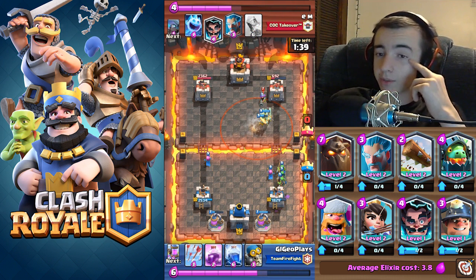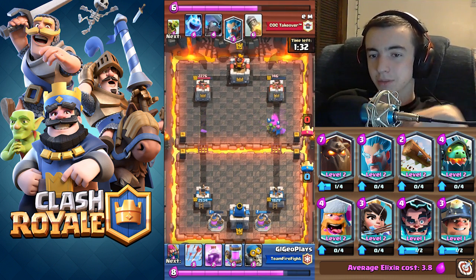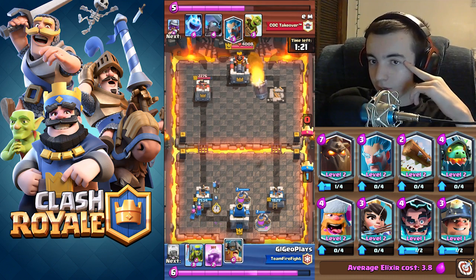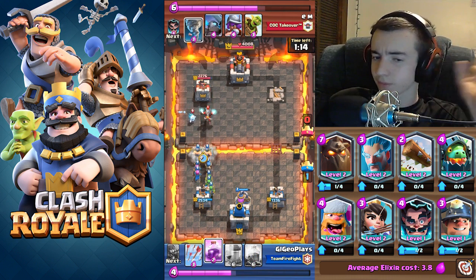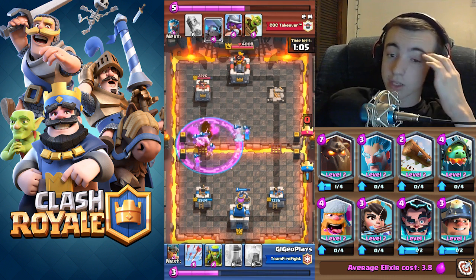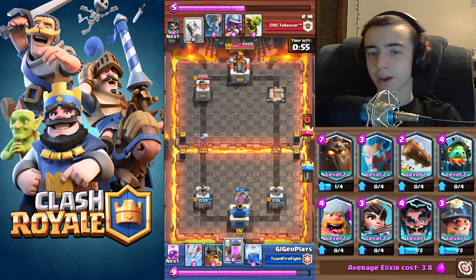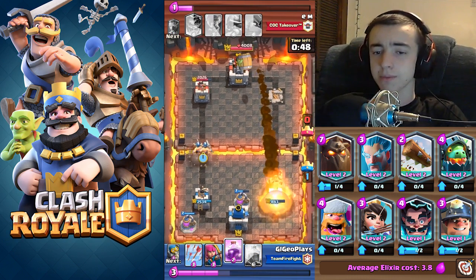He tornadoes but spear gobs and that one archer will take out that tower. Another pump goes down and he still is not rocketing them — not sure why. He finally rockets my already-damaged pump. This push right here — bomber, archers, spear gobs, and elite barbs with a rage or arrows — is an amazing push. He counters it really well; I was honestly proud of him. But two elite barbs, a bomber, and an archer melted through that mini pekka, and the bomber melts through the ice wizard.